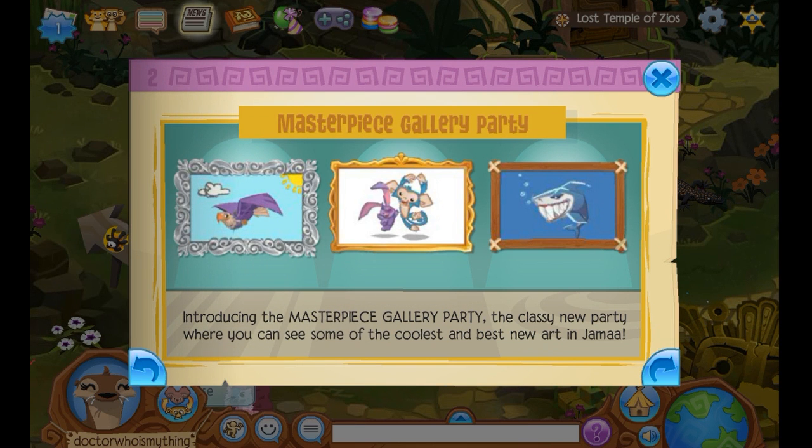And then the Masterpiece Gallery Party — introducing the Masterpiece Gallery Party, the classy new party where you can see some of the coolest and best new art in Jamaa. That is really cool. I wonder how to get your masterpieces in there — I guess we're going to find out once we go to that party.